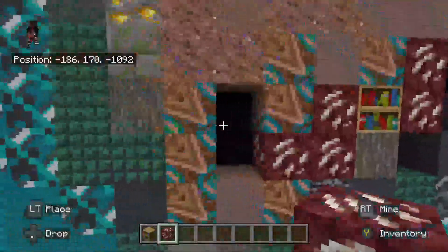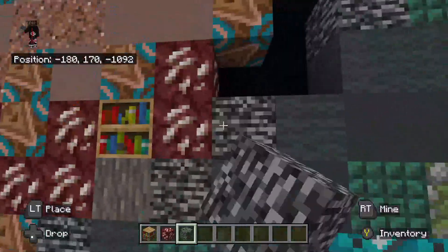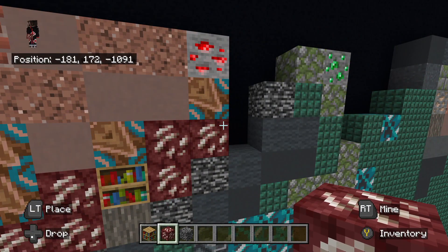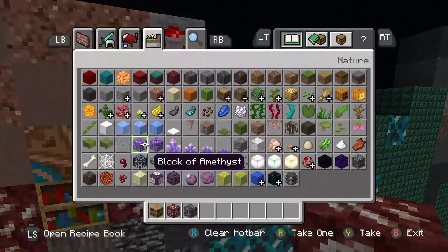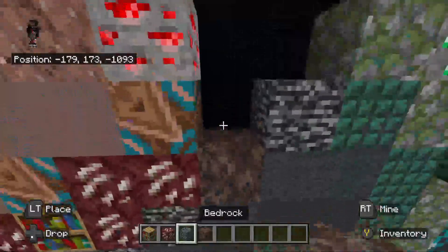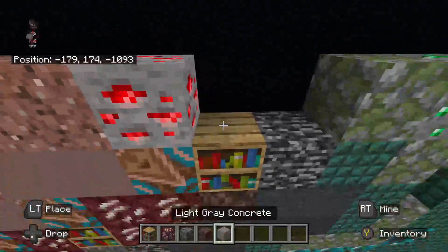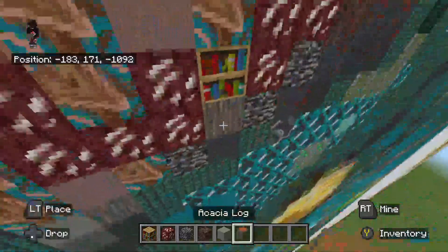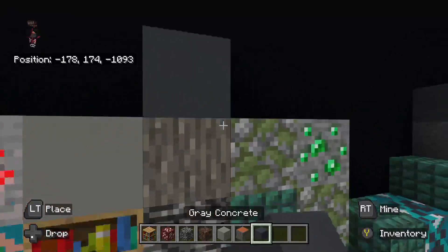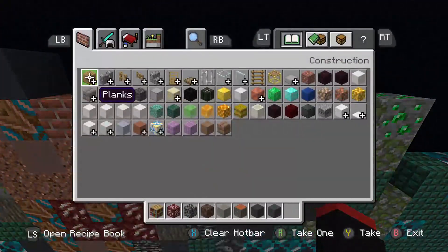Fill in the gap to the left with nether quartz ore. Then place underneath the left nether quartz ore, bedrock. On top and to the right of that bottom nether quartz ore, place bedrock. On top of the right bedrock, place nether quartz ore. To the right of the nether quartz ore, place soul sand. On top of the soul sand, place a bookshelf. On top of the bookshelf, place light gray concrete. To the right of the light gray concrete, place oak log. On top of that oak log, place gray concrete. To the left, place gray wool. To the left, place gray terracotta.